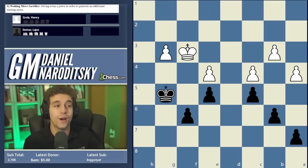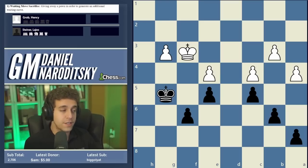You might recognize the player with the white pieces: Henry Grob — the very same Grob who developed the opening named after him, 1.g4. Grob was also a strong master, and in this game he faces another very strong master, Hungarian Laos Steiner. Concept number one is the waiting move sacrifice — the process of giving away a pawn in order to generate an additional waiting move.